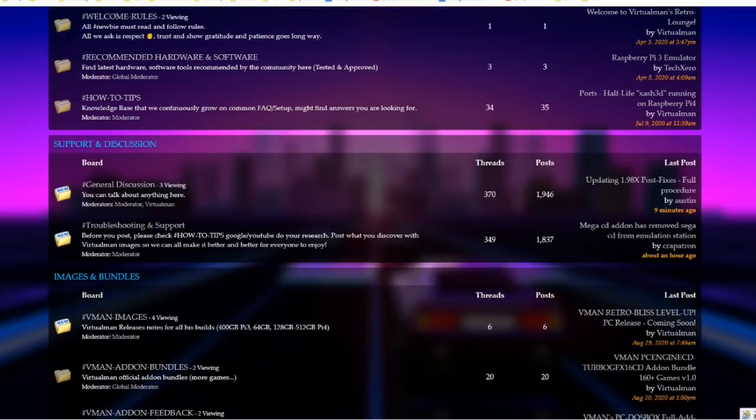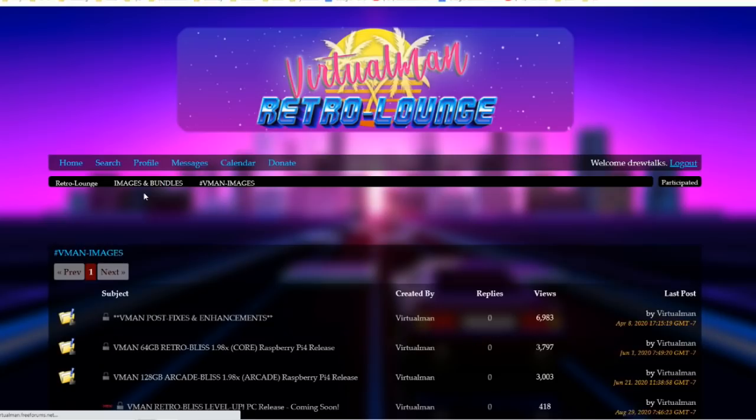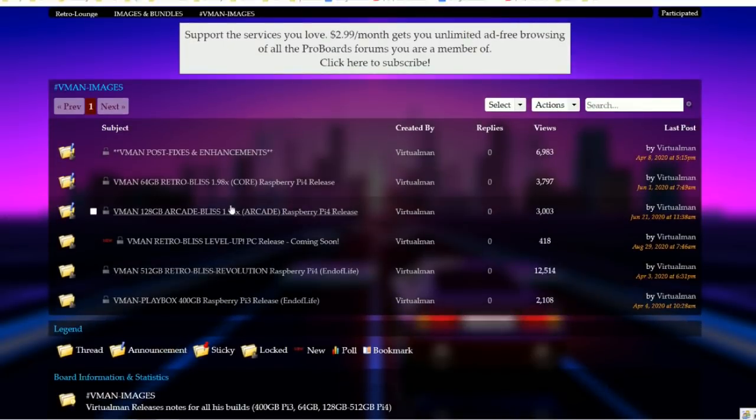On his forum you can check out all his images. The two newest ones are version 1.98 - there's a base image and an arcade image. The arcade image is good if you want a basic arcade-only build. He also still has his 512 gigabyte image that a lot of people like for having everything in one, and his old Pi 3 release for those still on a Pi 3.